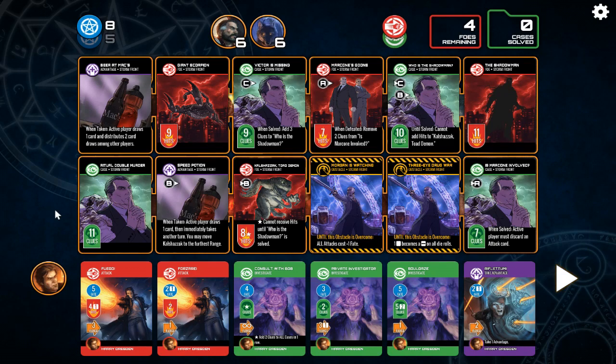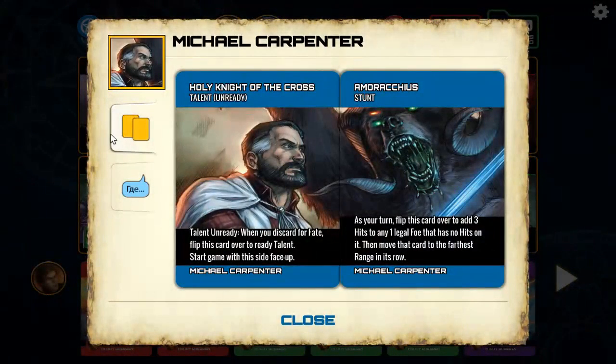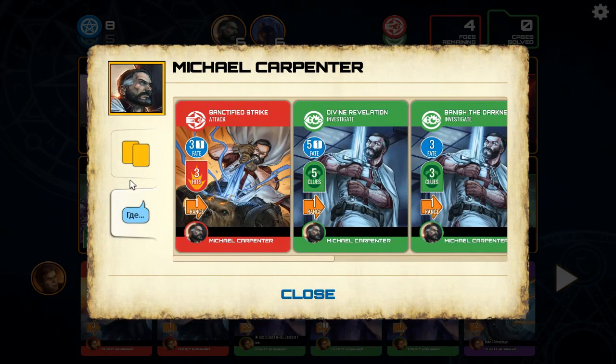We have red, which are attack cards, investigate cards which are green, and a take advantage card which is purple. This doesn't do a great job of explaining the ranges. Think about the cards going from left to right — range of one, range of two, range of three, range of four, range of five, range of six. Let's look at Michael's deck to get a closer look. Most of these cards have a range. A range of one would only be affecting the cards on the first row, and so on and so forth.